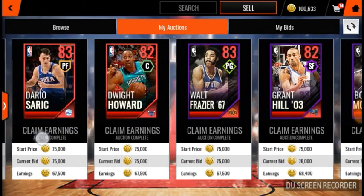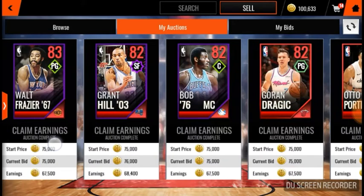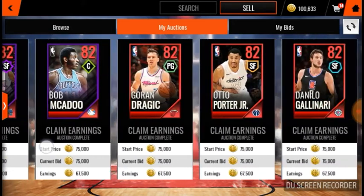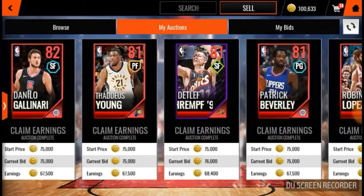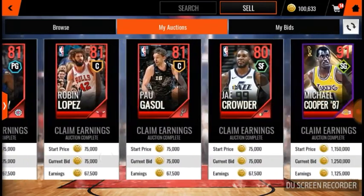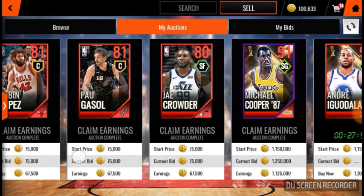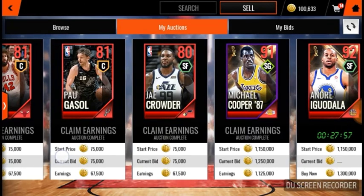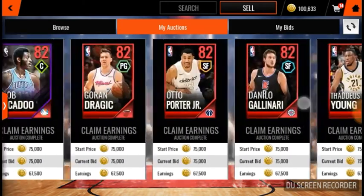I basically got the 87 overall finals players for like 250k each and sold them for like 500k, so I basically doubled my money. I got a 91 Andrea Guadalas selling and a 92 for 1.3 mil — see how much we can get out of these.